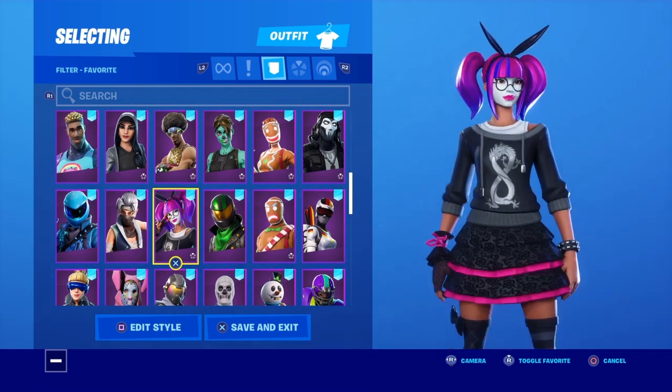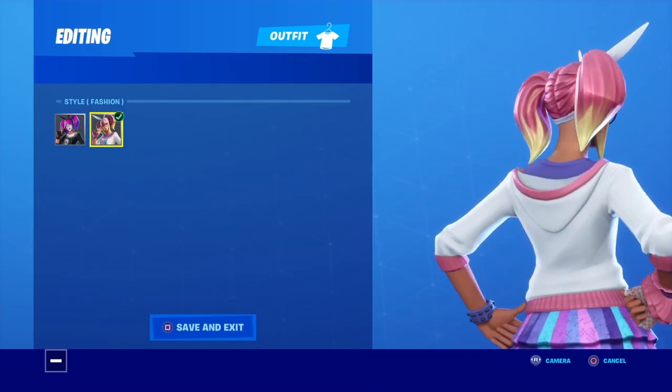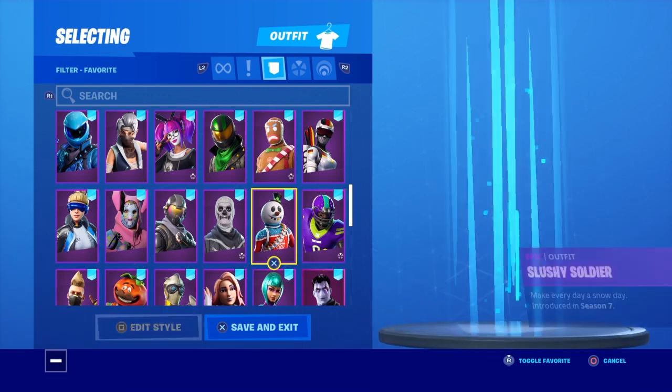Bright Gunner. Honor Guard — another really rare exclusive skin. Kuno. Lace — got a new style and right now it's in the shop.